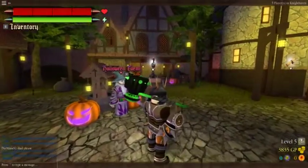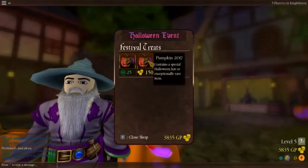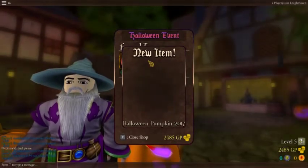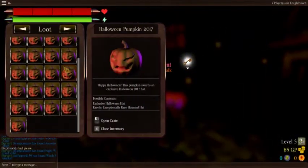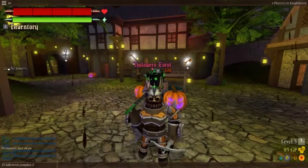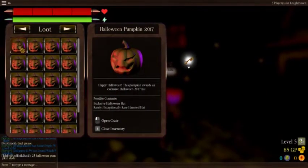Hey guys, today we're gonna be opening some legendary crates. How much? Well, let's count: one, two, three, four, five, six, seven, eight, nine, ten, eleven, twelve, thirteen, fourteen, fifteen, sixteen, seventeen, eighteen, nineteen, twenty, twenty-one, twenty-two, twenty-three, twenty-four, and twenty-five. We'll be opening twenty-five Halloween pumpkins! That's right, twenty-five. Let's start with the first one.